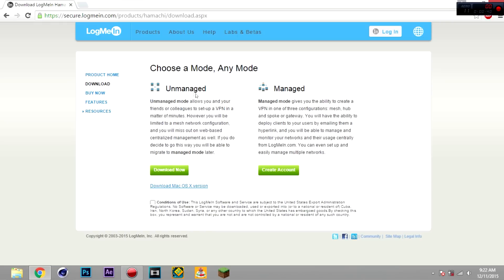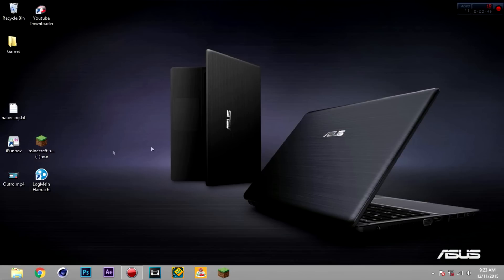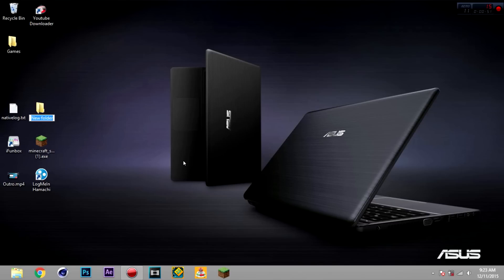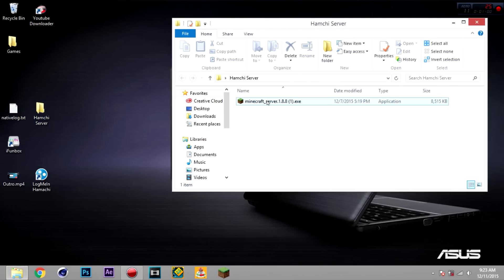Unmanaged is like there's no owner — just a quick setup. First, make a new folder and call it 'your server' or whatever you want. I'll just call it 'Hamachi server.' Drag the Minecraft server into there, and you're going to want to run the Minecraft server first.